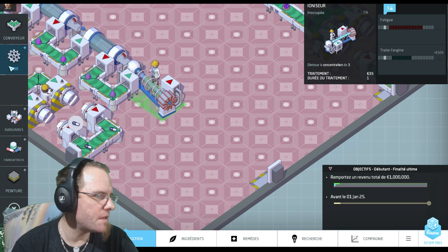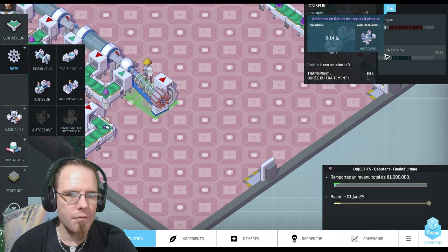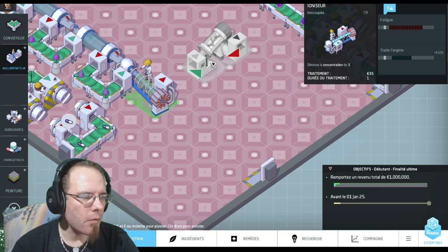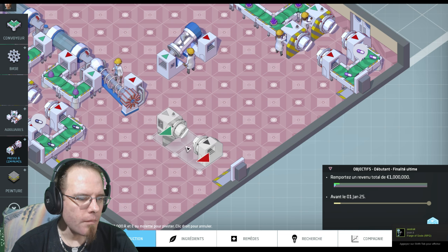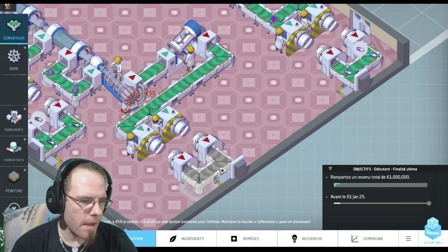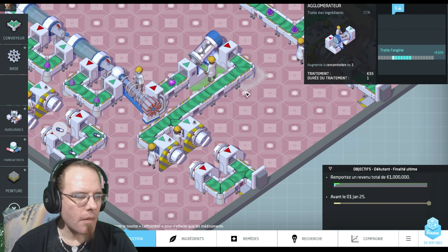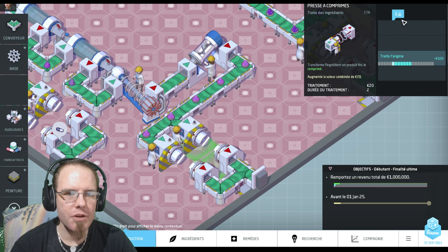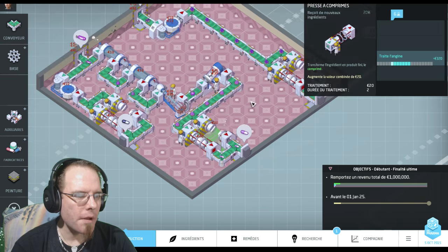Maintenant que j'ai ce nouvel outil, on va devoir le faire passer dans l'agglomérateur pour augmenter sa concentration de 3. Si vous vous souvenez bien, on était en puissance 3 et maintenant il va falloir passer en puissance 6. Je le mets ici et après l'agglomérateur j'ai plus qu'à en faire des pastilles, presse à comprimer. La puissance remonte à Traite l'angine et on n'a plus que Traite l'angine, j'ai plus l'effet fatigue. C'est parfait. Kings attrape Angine, nommé. On a notre troisième médicament.